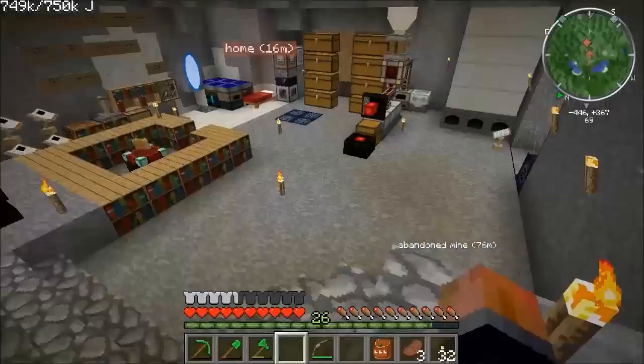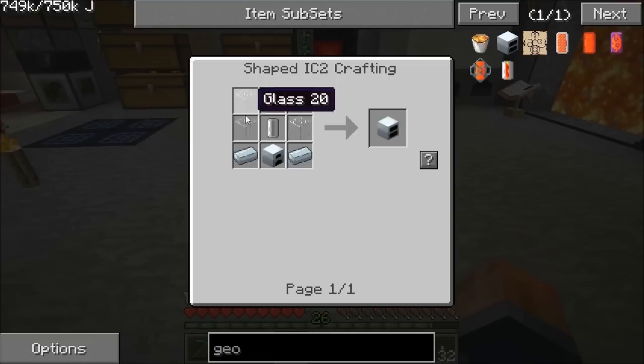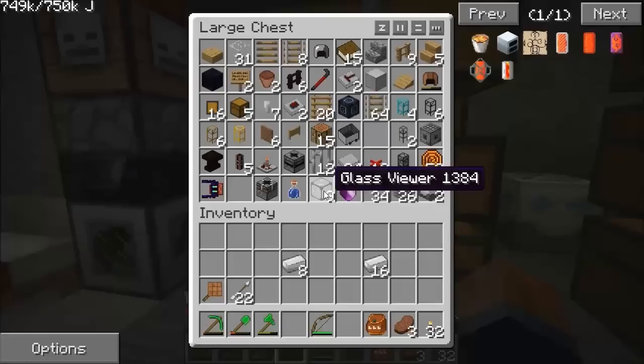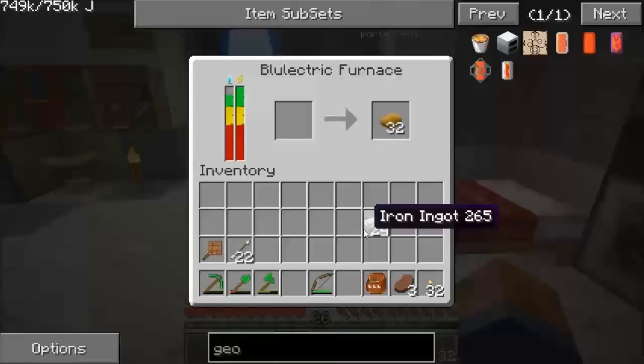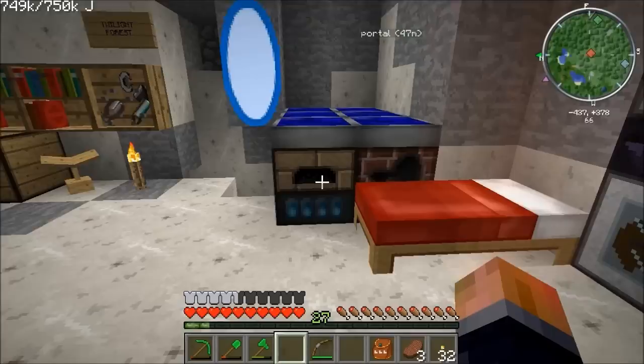Let's have a look at the geothermal generator. It takes some refined iron, a generator, some glass, and some empty cells. A generator takes a furnace, a machine block, and an RE battery. We're starting to make some component parts of IC2 here. The upgraded thermal generator takes the geothermal in its recipe plus more circuits, some iron plates, and hardened glass — but that needs a new machine called a plate bending machine that we haven't got yet. So for now we'll just be making the geothermal generator. Refined iron is just iron cooked again.